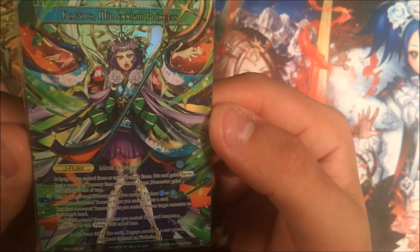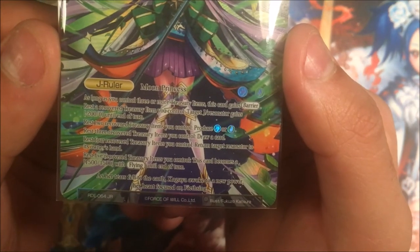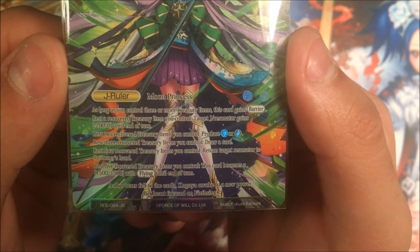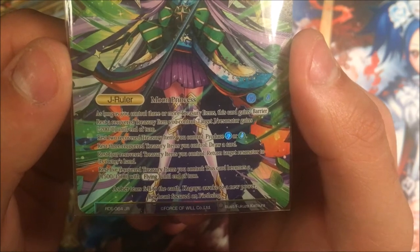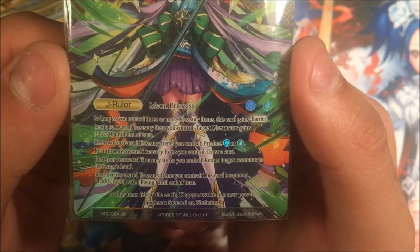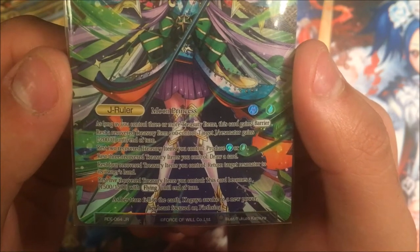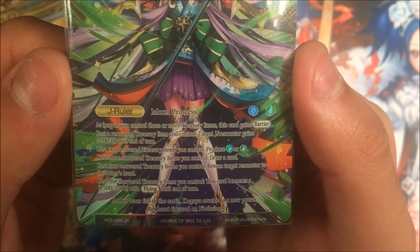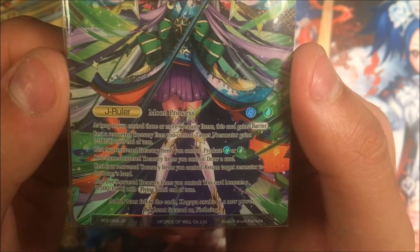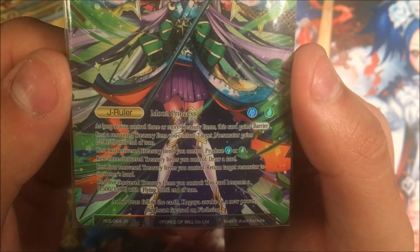After you flip, she has a lot of abilities — some of them are more useful than others. If you control three or more treasure items, this card gains barrier. Rest a single recovered treasure item you control — target J slash resonator gains minus 200 power until end of turn. Rest two recovered treasure items you control to produce blue or green. Rest three recovered treasure items you control to draw a card.